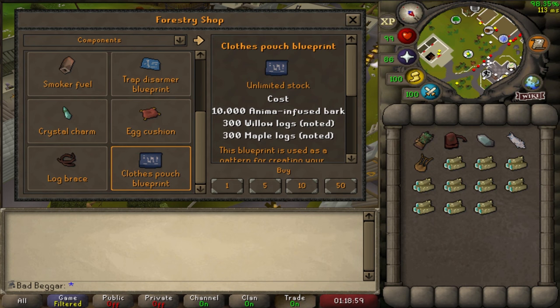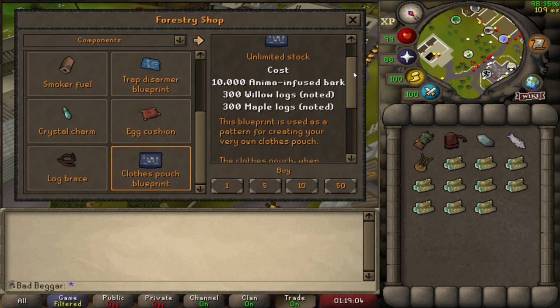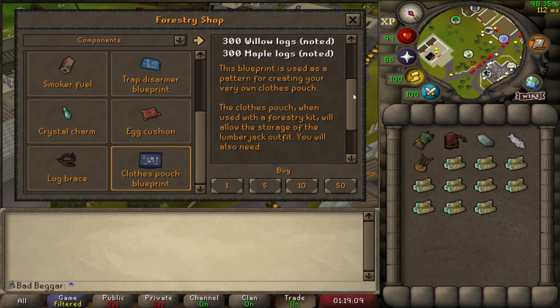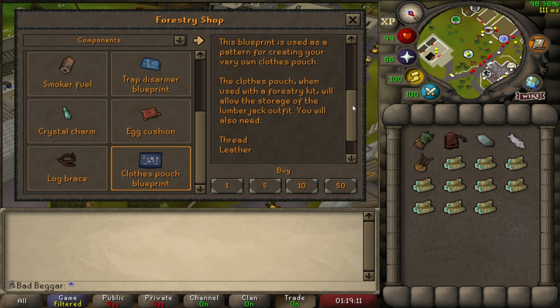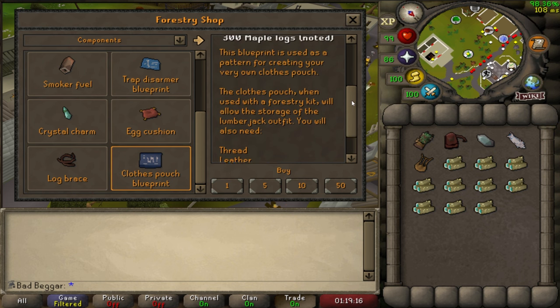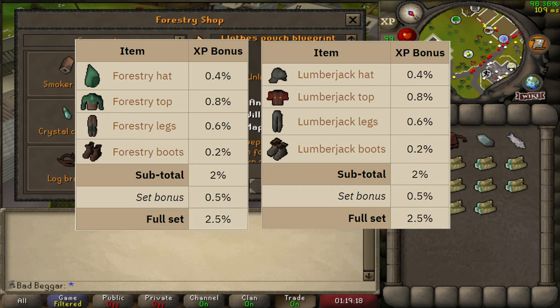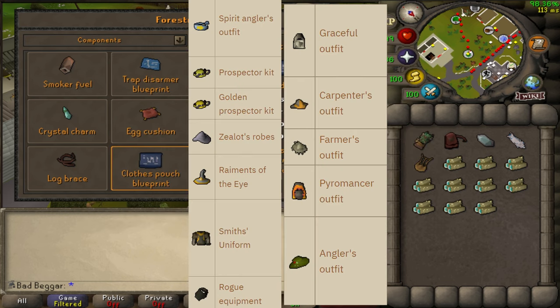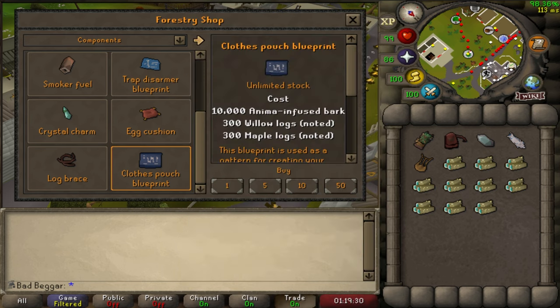Let's talk about some of the other rewards. The Closed Pouch Blueprint is a reward that allows players to craft a Closed Pouch. Players will need 50 crafting and woodcutting, as well as leather and thread to craft the Closed Pouch. The Closed Pouch is an item that allows the player to store their Lumberjack or Forestry outfit in the forestry kit. Having the outfit in the forestry kit grants the benefits of the outfit while the forestry kit is equipped or in the player's inventory. However, equipping any other outfit with a set effect, such as the Graceful outfit, will nullify the Lumberjack or Forestry outfit bonus — so fashionscape only if you're leaving the outfit in your forestry kit.